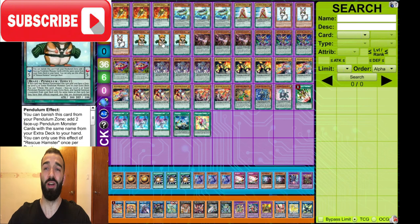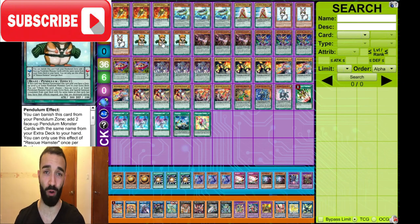Triple Rabbit, Triple Hamster. One-card Electrums in Metal Foes — they're fantastic. I absolutely love seeing them in Metal Foes.